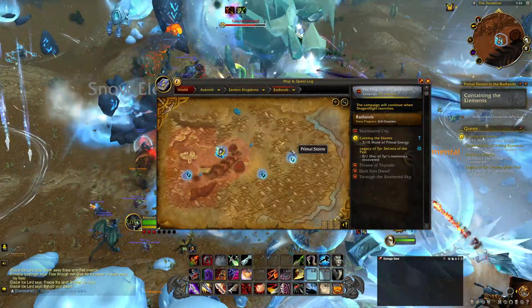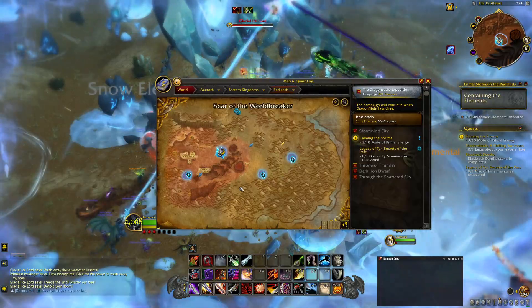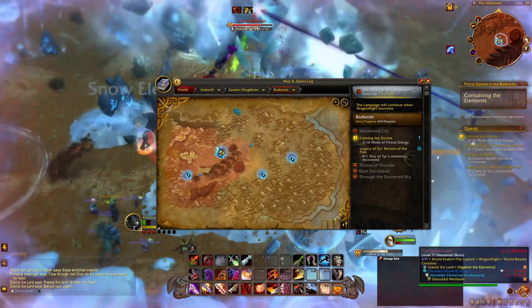You're going to see these different circles right here. Each of them is going to have elementals in them. You kill the elementals, you get primeval essence.